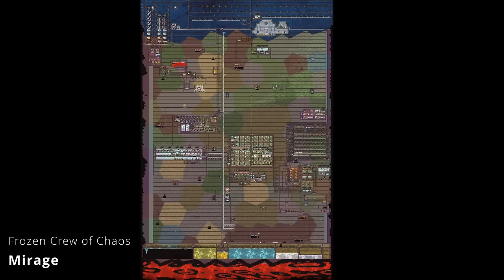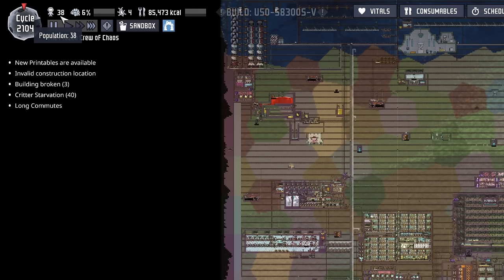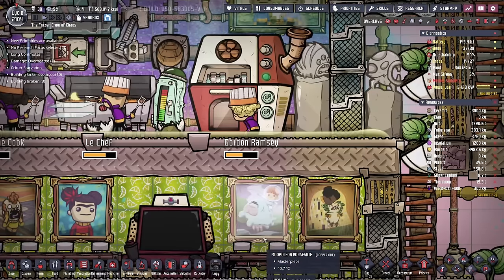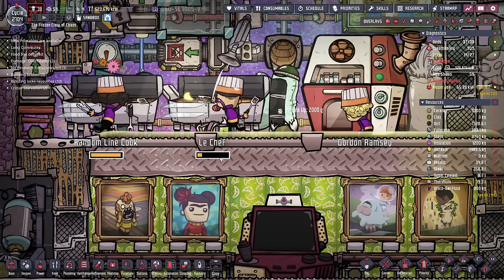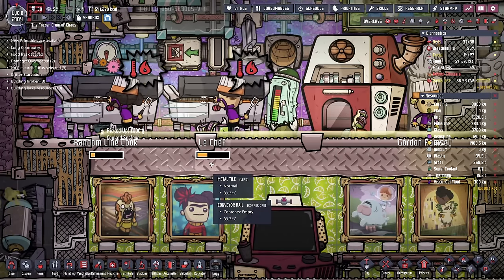This first colony is the Frozen Crew of Chaos, presented by Mirage. We're in cycle 2104, where we have a population of 38. That includes not only Echo, but also Gordon Ramsay. I appreciate you stopping by Gordon Ramsay. I love how everybody's name has to do with what they do, to include Random Line Cook and Le Chef. Speaking of which, look at the food and living area here.